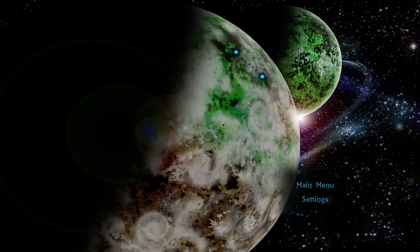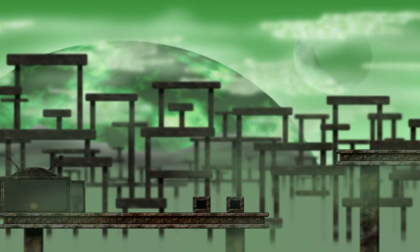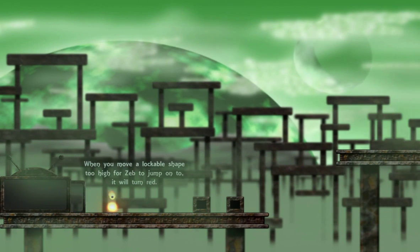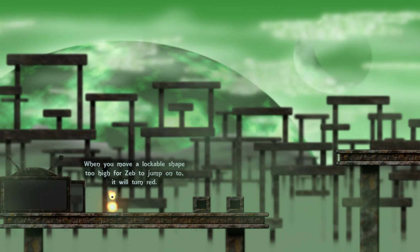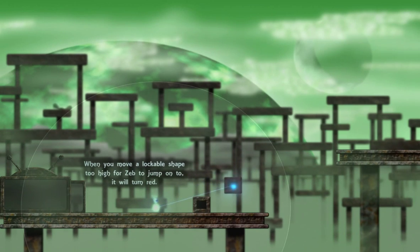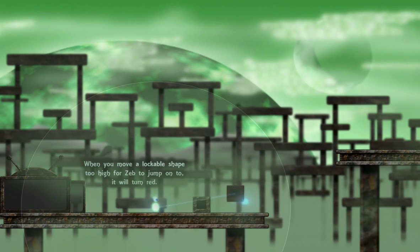So personal opinion: so far the graphics are all right. I think the graphics can definitely use an improvement. When you move a lockable shape too high — as I jump on it — it will turn red. Interesting. So I see it turns red if I can't reach it through a jump.